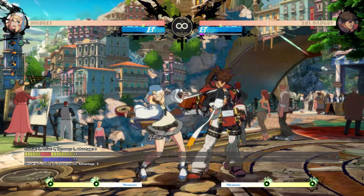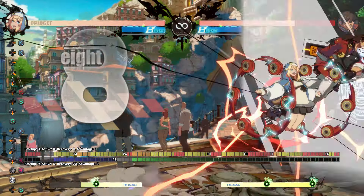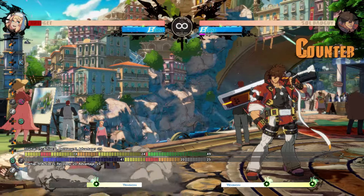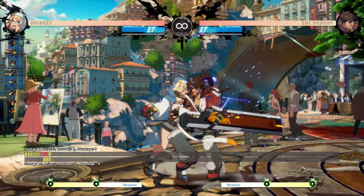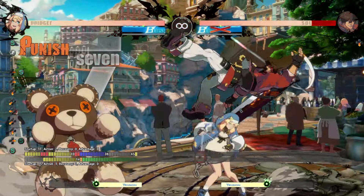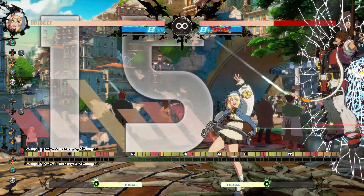Something I see a lot of top players do is 236S fast PRC roll into the high-low, but from what I've tested it loses pretty cleanly to 6P, which I'm sure is hard to do on reaction, but worth mentioning. Something that you should never go for, but is fun to include, is baiting YRC by doing super. The YRC will hit you, but Roger will still attack, punish, and give you a combo.